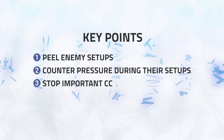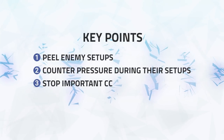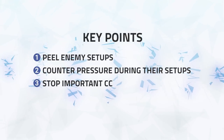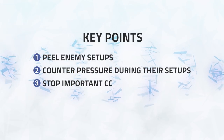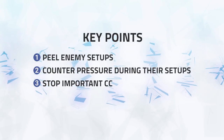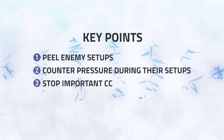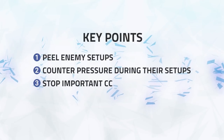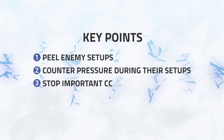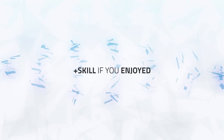Back to our key points — the phrase 'play not to lose' can never be more correct than in this matchup. It's a game of turns. You want to play as defensive as possible, not using anything offensive until you know for sure that you'll be landing the kill. In this game, Aratross did his first offensive coil and stun very late into the game — playing offensive before that would have for sure seen his team's demise. So: peel the enemy setups, counter pressure during their setups, and stop important crowd control, and you'll be able to beat RMP in no time. Alright guys, that just about wraps up this walkthrough — thanks for watching, and be sure to like if you enjoyed.